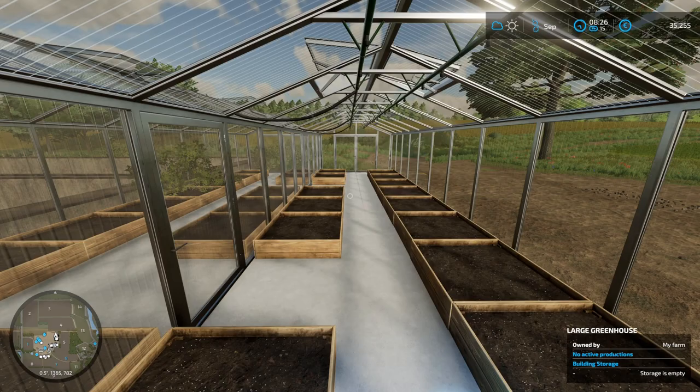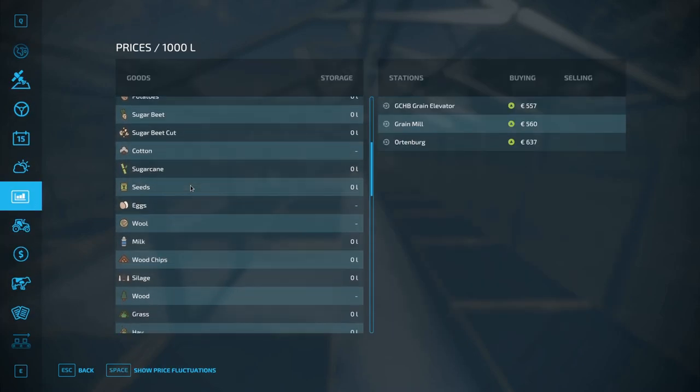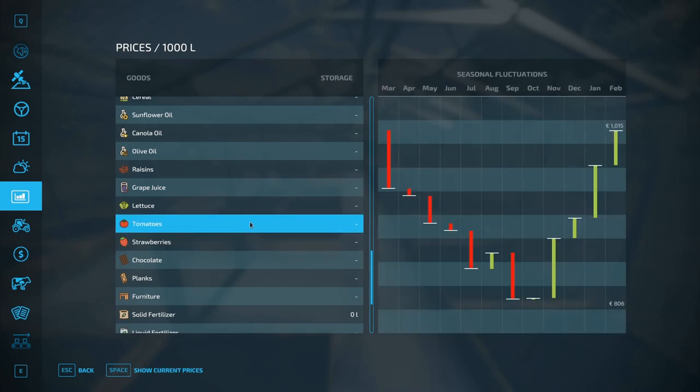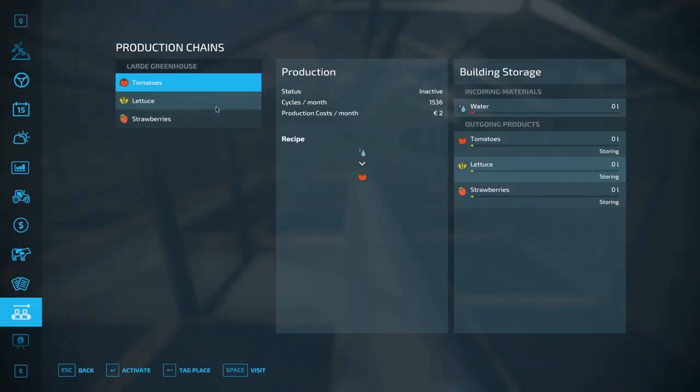Let's take a look at the crop prices. Strawberries: top price is 500. Top price is 1000 for tomatoes, but 2000 for lettuce. So lettuce seems to be the most valuable thing. We're going to activate lettuce for this greenhouse.